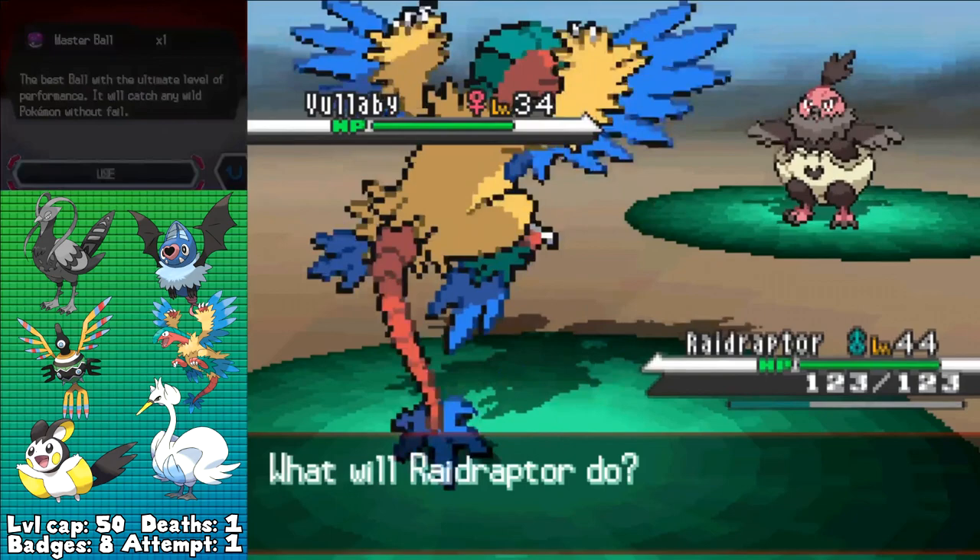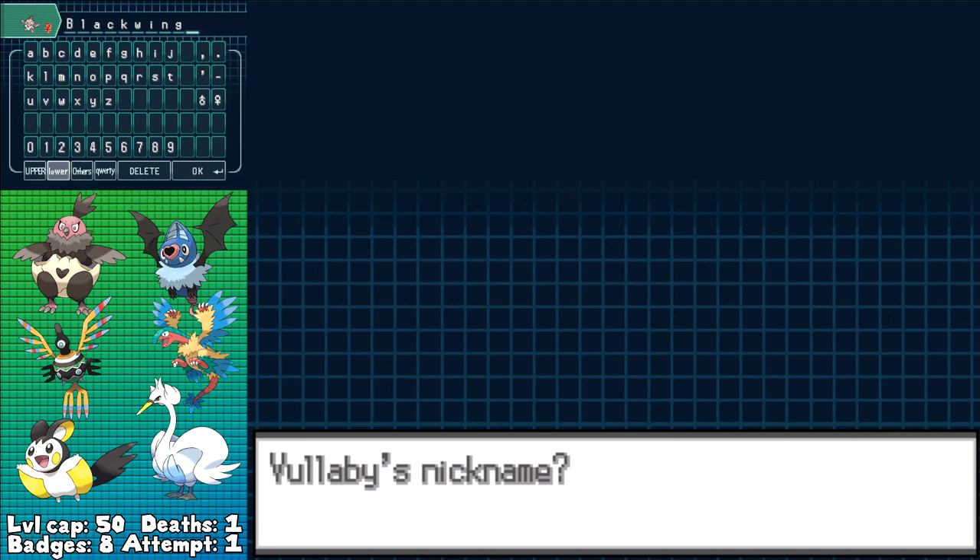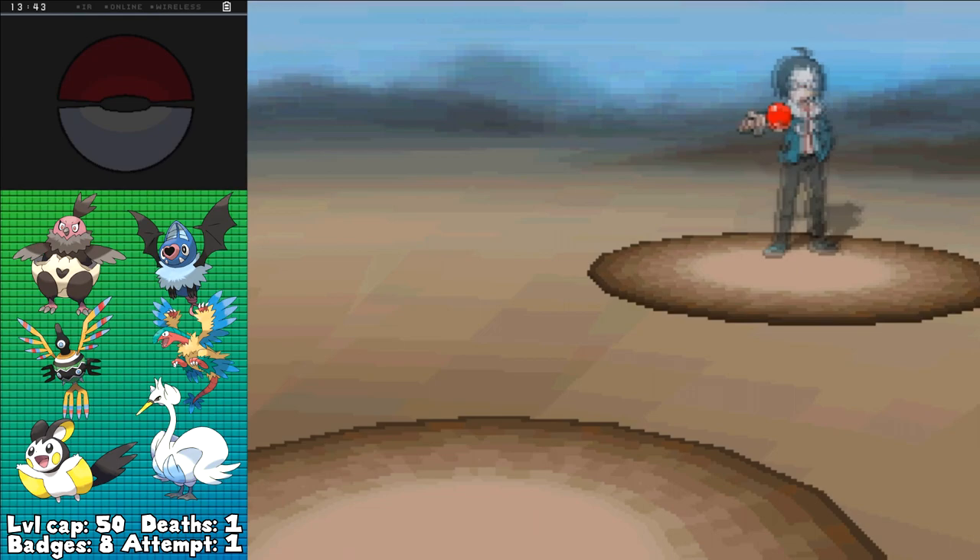Immediately after the gym, I'm given the Master Ball by Juniper, so I figured I'd go ahead and find myself a Vullaby and use it — why not, right? There's no other encounters. I nicknamed it Blackwing — Damage Step Kalut, anybody?